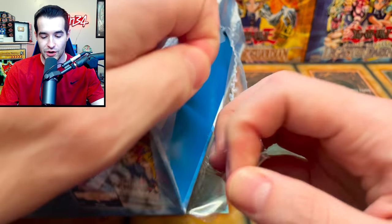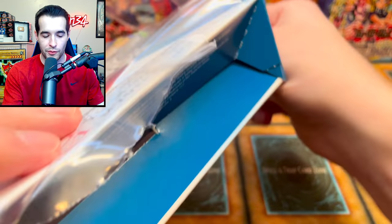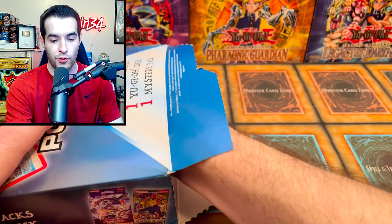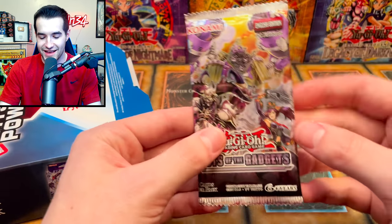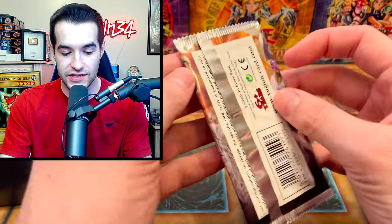Hopefully this will be the first time we don't get Fists of the Gadgets — maybe we'll get Code of the Duelist, or both. We're probably gonna get both to be honest. All right, come on — no Fists of the Gadgets, no Code of the Duelist, that's all I'm asking for. Let's start with the skinny packs... there it is — Fists of the Gadgets. I hope you guys voted for Joey because we have almost conceded already just by pulling Fists of the Gadgets.